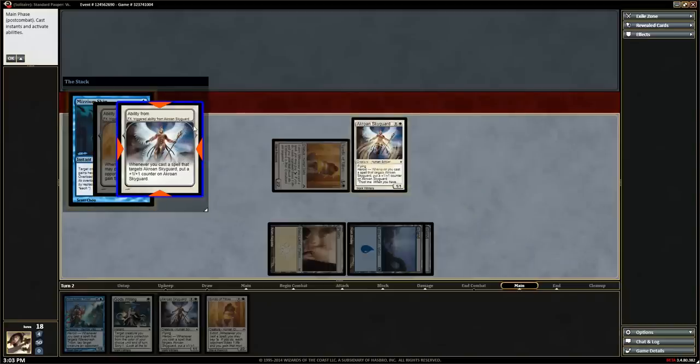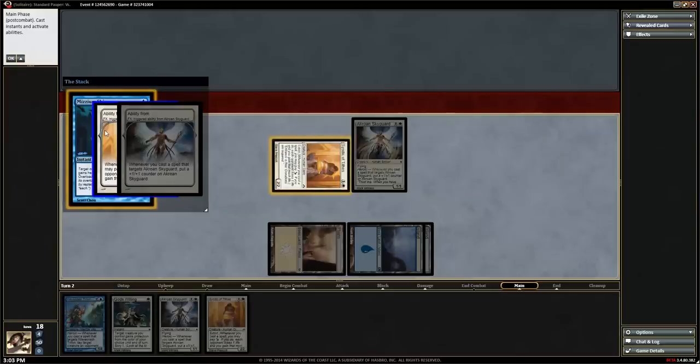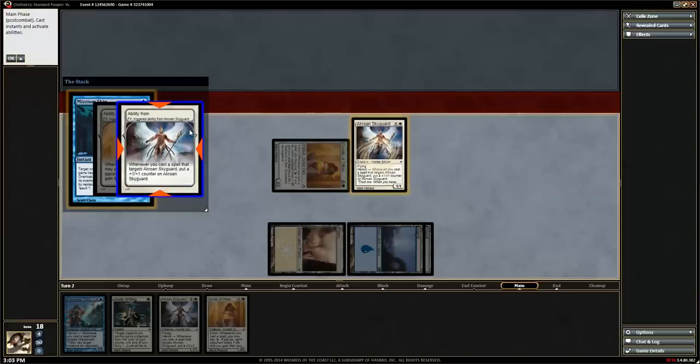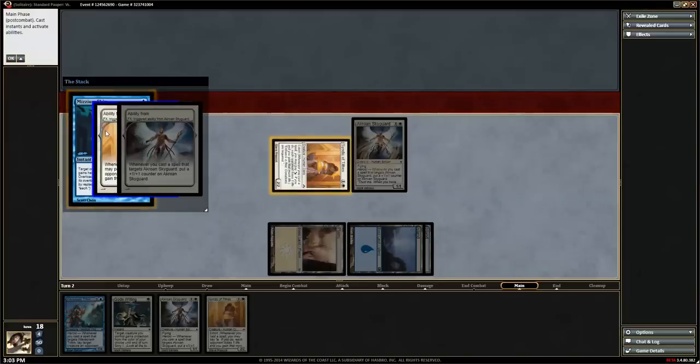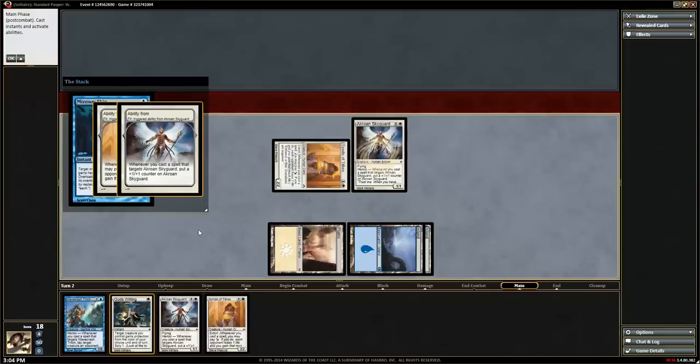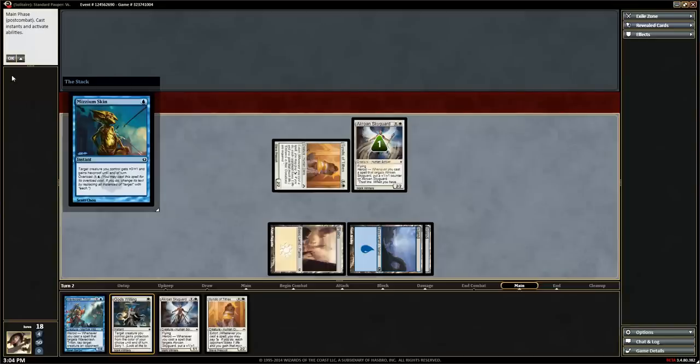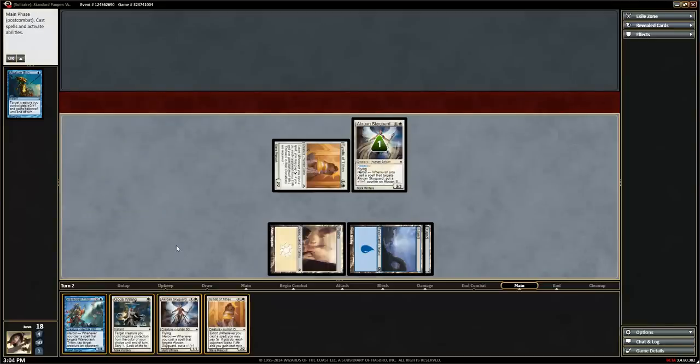The Aerie Mystic sky guard's ability went on the stack, and the Syndic of Tithes' ability went on the stack. When you mouse over them, it highlights the card they're related to. If I mouse over the Mutagenic skin, it shows the target — little red triangles point to the sky guard. That can be especially helpful, for example, if your opponent casts a lightning bolt targeting one of your creatures, you can mouse over it to confirm which creature they're targeting. We'll yield to each one at a time by hitting F2.